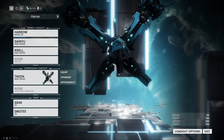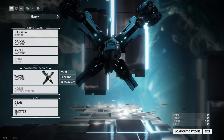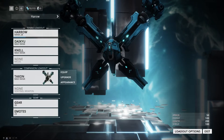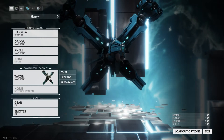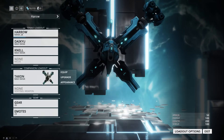For the sentinel choice, I choose Taxon just because he helps with overshields and helps regenerate my shields. You can also use a crit Kavat because that synergizes well with your four, which scales off crit chance, so it'll help you get orange and red crits much more easily.